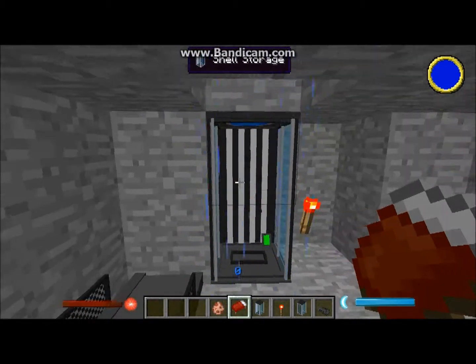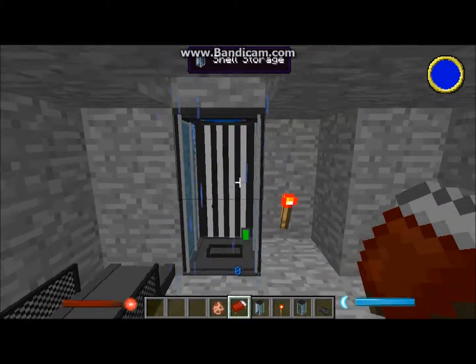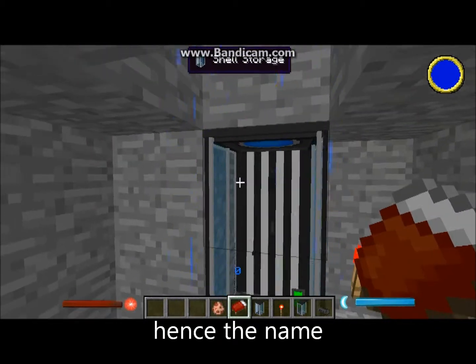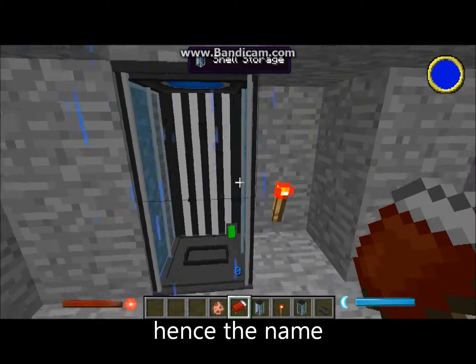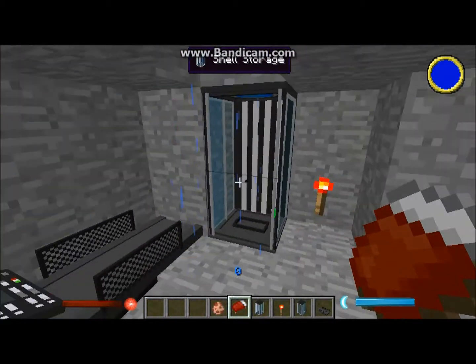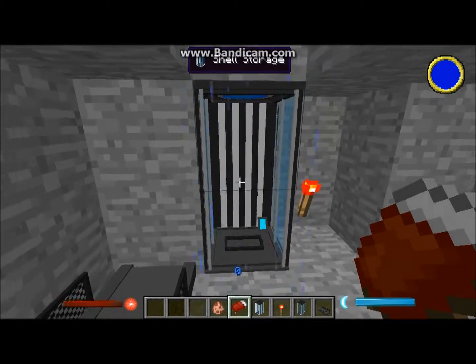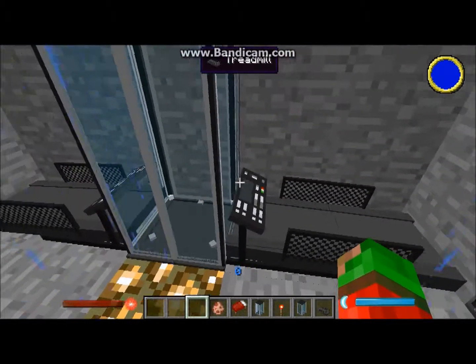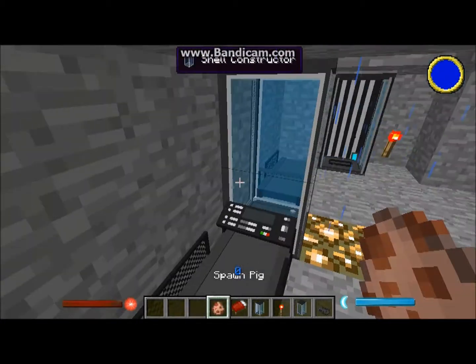This will act as a storage for all your shells. To make it the one that stores your original body - which you are going to need before you can switch over to your other shells - you need to right click it with a bed. I don't believe the bed is consumed on right click.